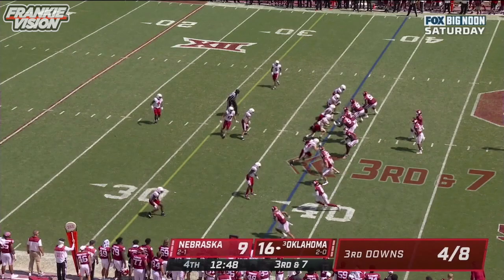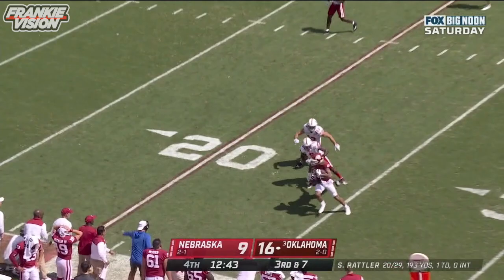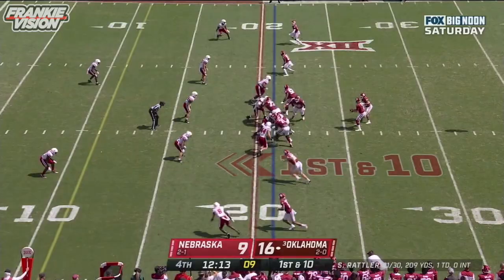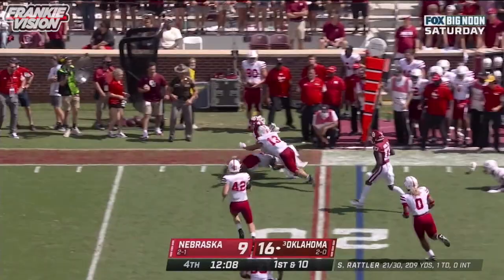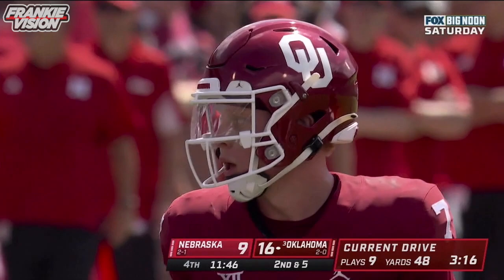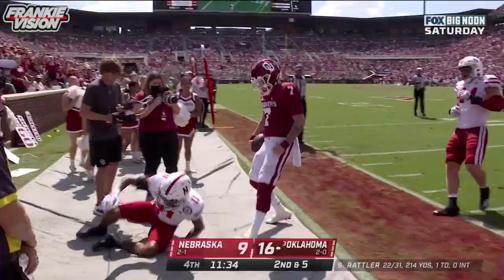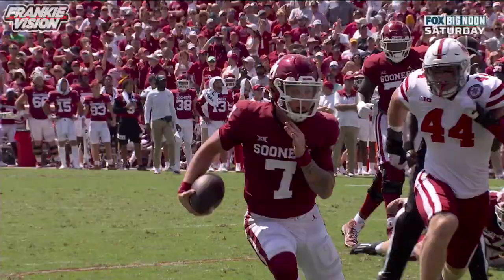Rattler — caught at the 25 by Hazelwood again. This kid is starting to ball out. They throw it to the far side — Williams breaks the tackle, finally upended. Second and five at the 17. Rattler somehow slithers out of that one. First down and goal at the three for Oklahoma — knocked out by Clark. First down and goal at the three.